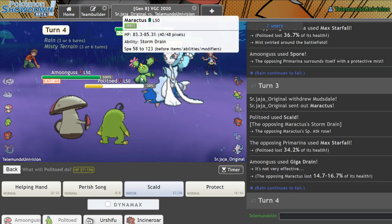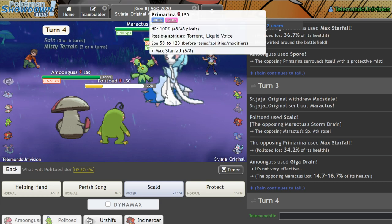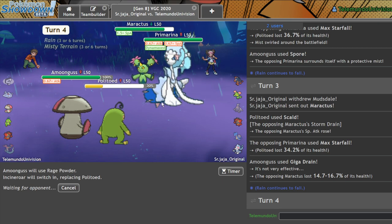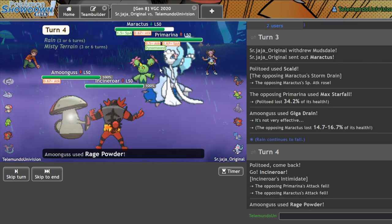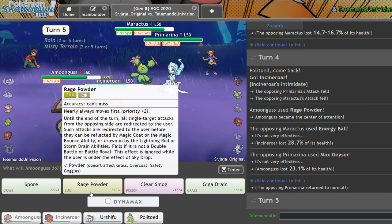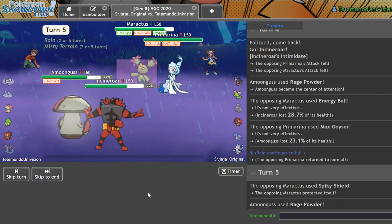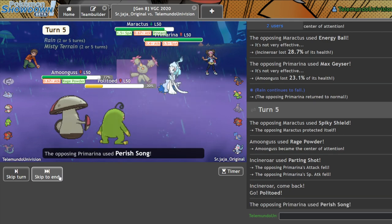It's got Storm Drain, so it's not like this thing does anything. I should just get in Incineroar here, and then I'll Parting Shot out next turn on the Primarina. He's going to go for whatever his move is — the sound-based version of that. So here I can actually style this Misty Terrain pretty effectively. Let me Rage Powder and Parting Shot. There's a Spiky Shield — get right back out into Politoed. I should be able to take the hit and get my Berry up as he goes for Perish Song.